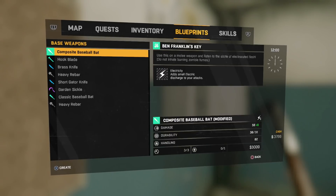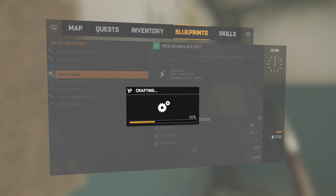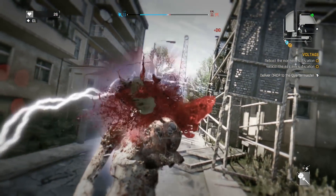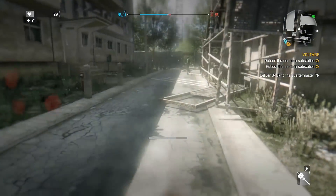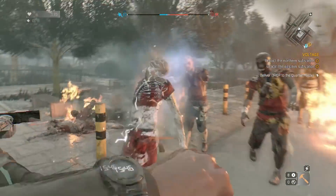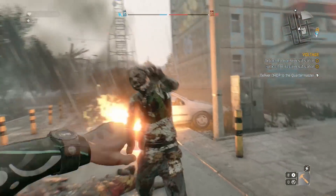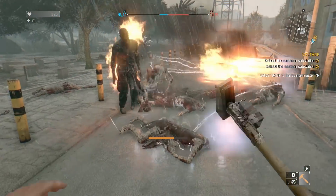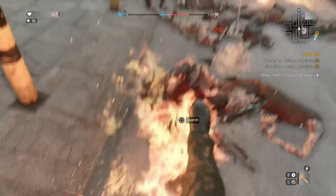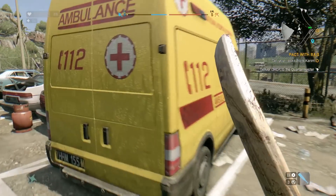Speaking of making zombies dance with electricity - what do you get if you combine a heavy rebar with some batteries? An electric rebar. It's got a steel handle and it does all kinds of damage. This entry is about crafting your own weapons - mostly we made electrical weapons. When it rains heavily, everything conducts and everybody dies. A lot of weapons you find aren't that special, but it's all about finding blueprints to upgrade your weapons. This cricket bat was ace as well.